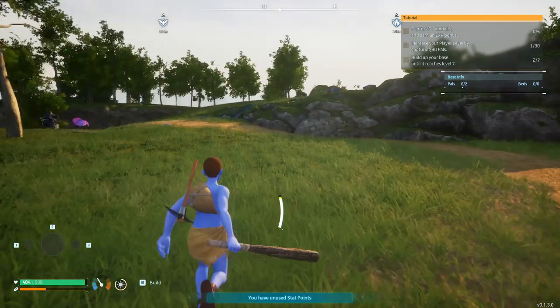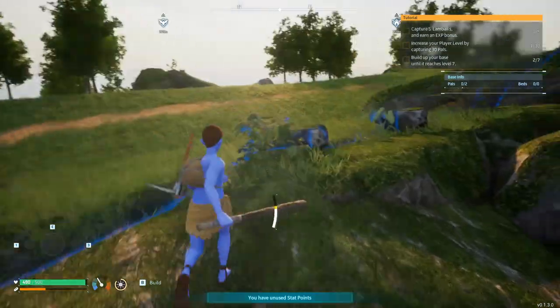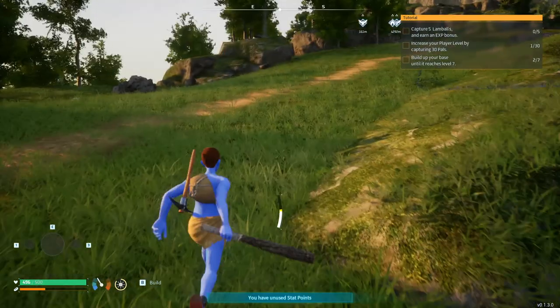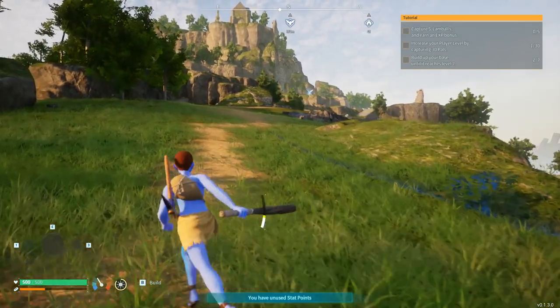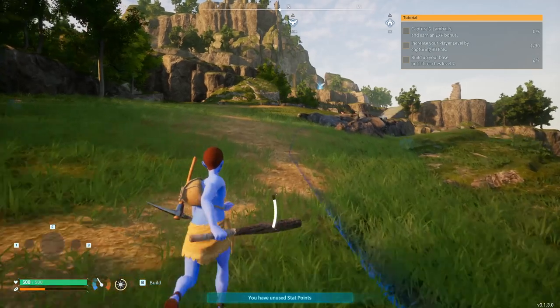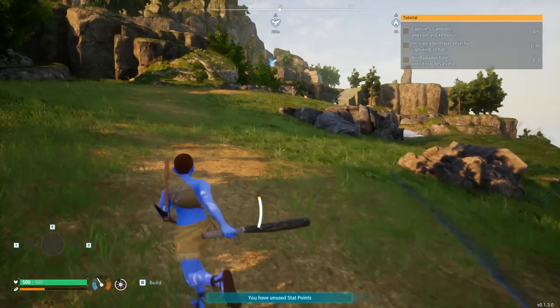I believe there's some more of them over here up on the ridge, so let's go ahead and have a try. That chicken is too damn aggressive, man — he's like, I will attack. I think, yep, there we go. We've got a couple of them up there. Or is that just a rock? Let's hope we've got a couple of lambels coming up here.